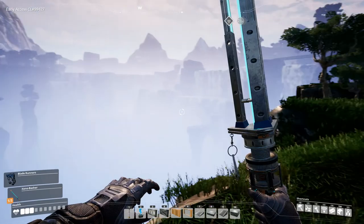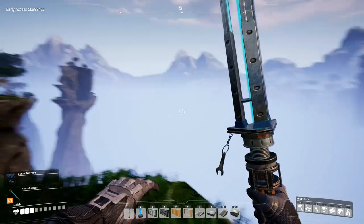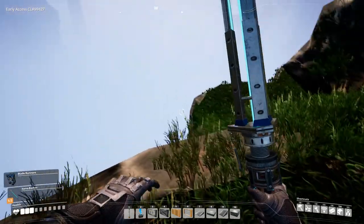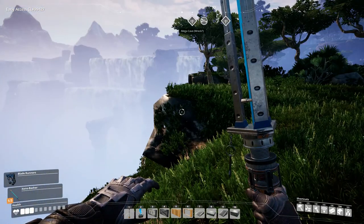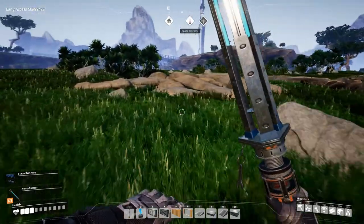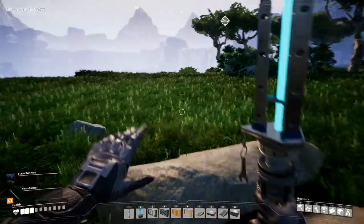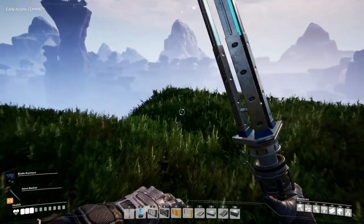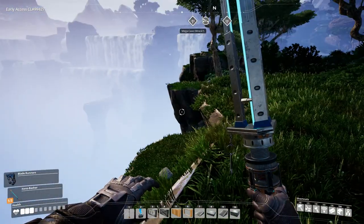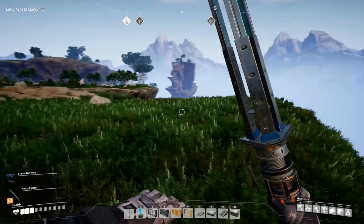So what we're going to do with iron rod production is we're going to hang it off this cliff basically. Let's see what's this — limestone, normal limestone — so we'll have a pickup of that as well here, around here somewhere. So let's get building.